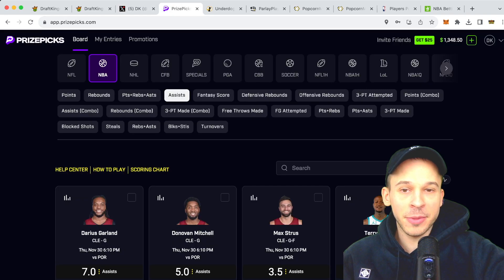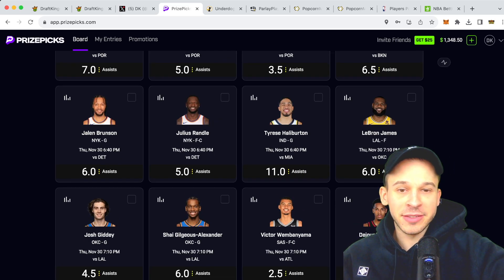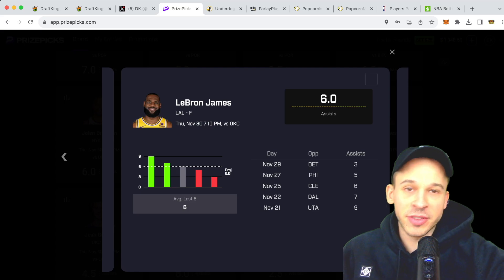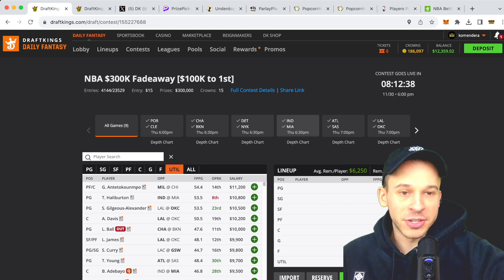Alright, let's talk about these two plays. The first player we're looking at is an assists prop. We're looking at LeBron James at six assists, and we're going to take more than six assists for LeBron James.